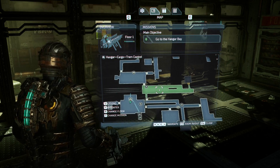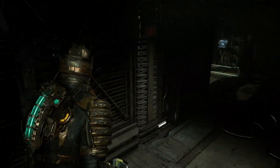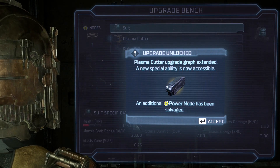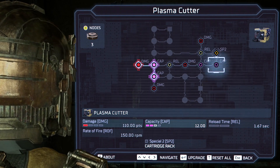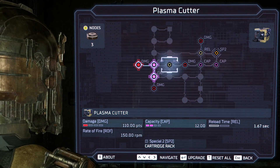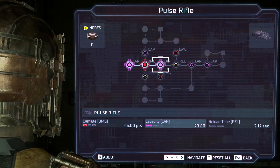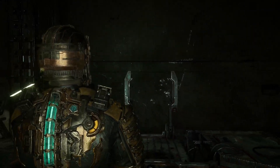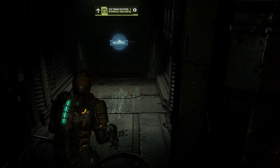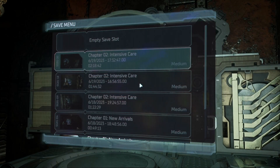Feels like there's a tram station here. Okay let's go take a look at the bench. I have two nodes — perfect. What does that do? It increases ammunition capacity. Damage. Damage. Capacity. Then I get damage once more. Okay, I'll save just to not have to upgrade again if I die. I can panic easily so it's not like it's impossible for me to die.